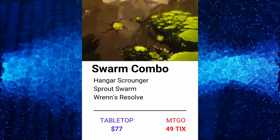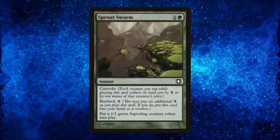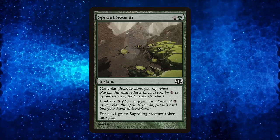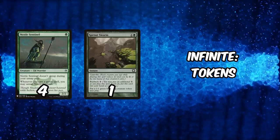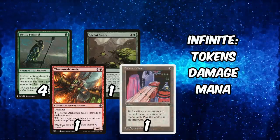Next up, we got Swarm Combo, and let me tell you, this deck is crazy in a whole different way. Ever thought Sprout Swarm could be a game changer? Well, it is. When you combine it with creatures like Needle Sentinel, Thermo Alchemist, and Hangar Scranger, you can create an infinite token army at instant speed, dealing infinite damage and generating infinite colorless mana.